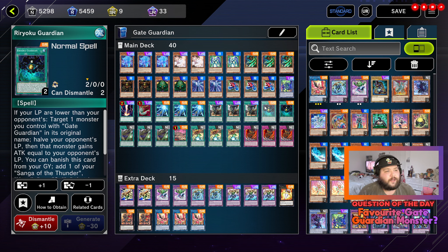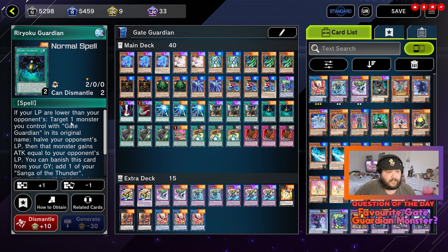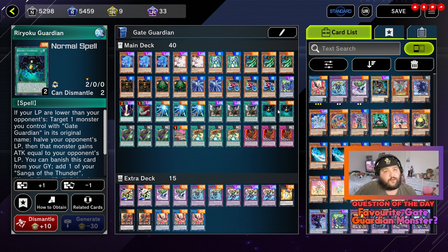Two copies of Ryoku Guardian. If your life points are lower than your opponent's, target one monster you control with Gate Guardian in its original name — half your opponent's life points, then that monster gains attack equal to your opponent's life points. You can banish this card from your graveyard to add one of your Sanga of the Thunder, Kazejin, or Suijin that is banished or in your deck to your hand. So not only is it good for recycling, but you can also half your opponent's life points and have your Gate Guardian gain that attack. It's ridiculously good. I only run two of it though because it can be inconsistent if you draw three, since you need a fusion monster on the field.